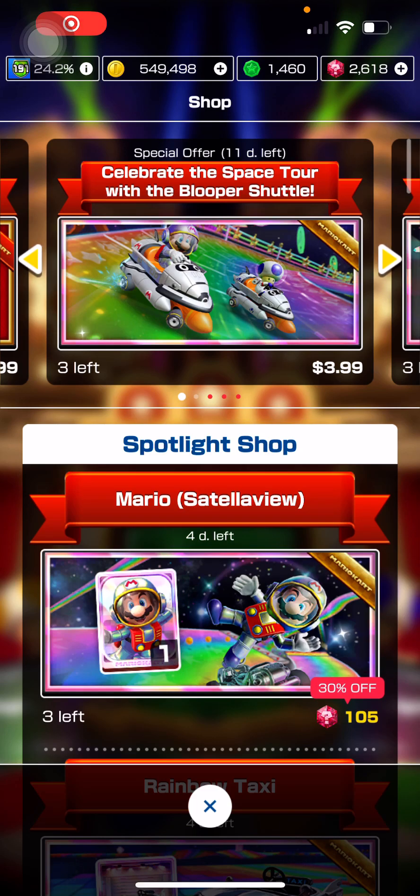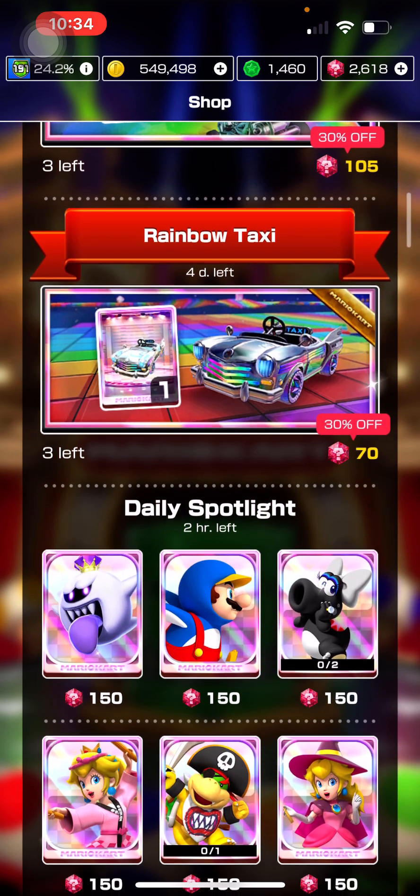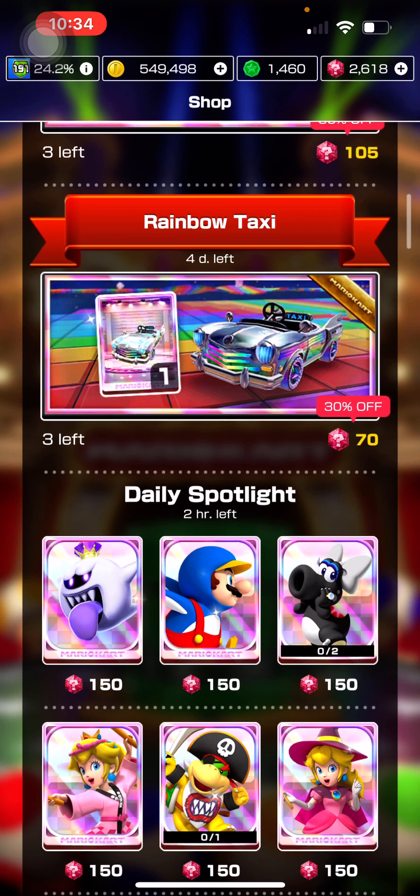Hey y'all, we're back with another spotlight shop video — should you buy it? We have Mario Satellaview and the Rainbow Taxi, which is a new cart in the game.